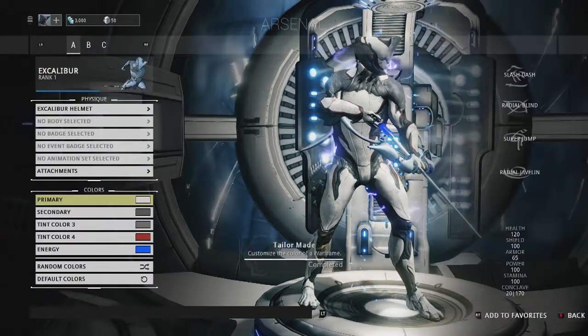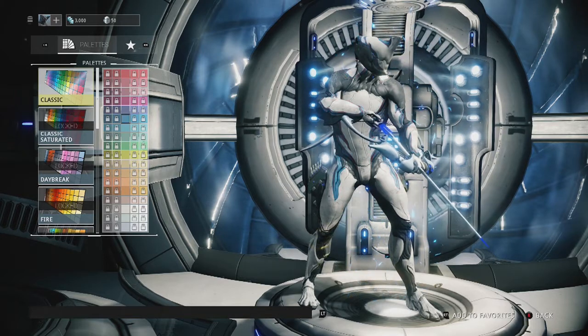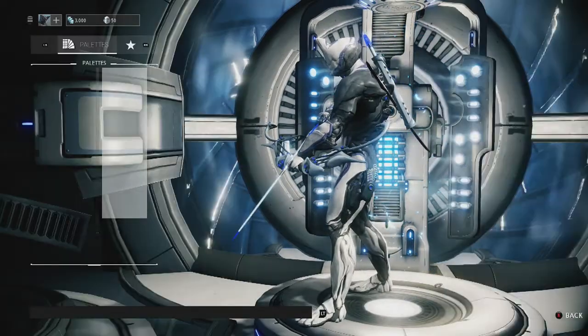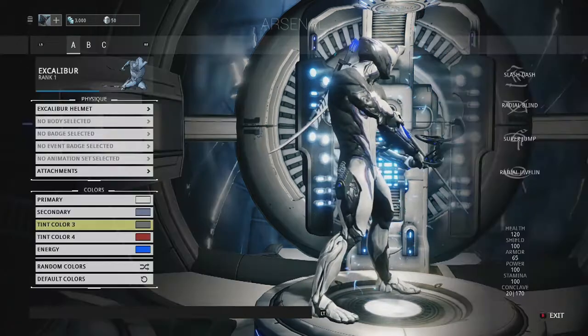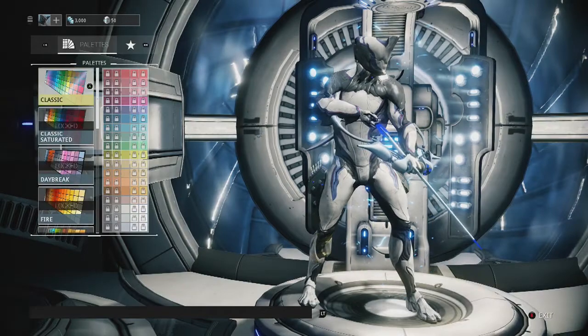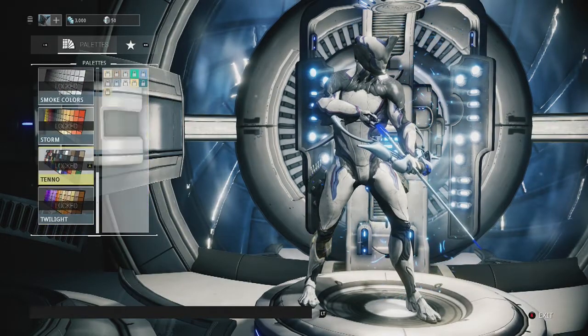Let's go primary white, secondary... none of these colors are that good I guess. I'll go with this blue-purplish tint. There's a lot of customization stuff. Energy is obviously going to stay blue — that's just cool. Color four... do I have any other palettes unlocked? Nope. How do I unlock colors?